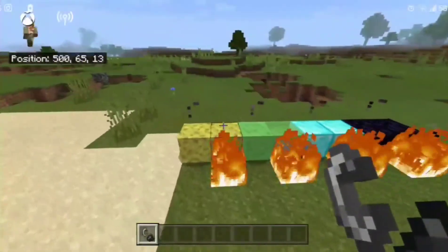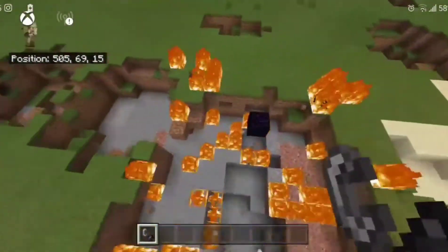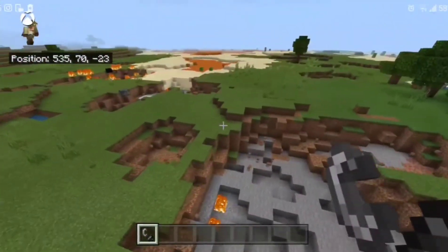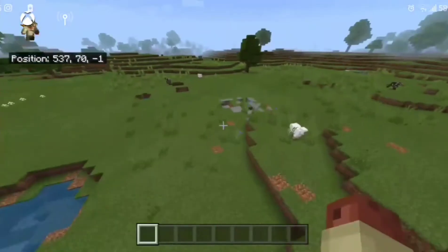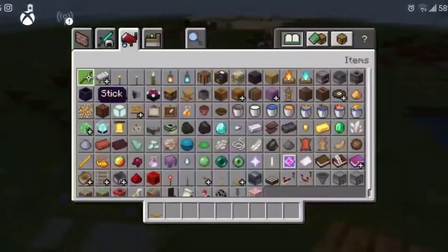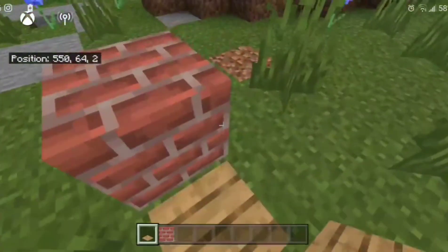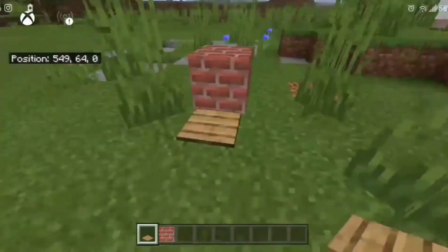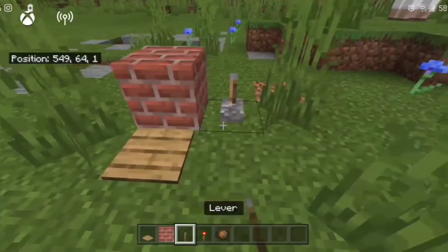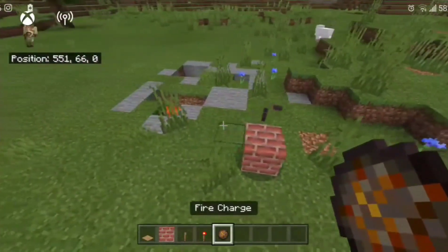Lighting them up — the explosions are still similar to the others, still causing huge blasts. Now I'm wondering if you can activate these with redstone. Trying a pressure plate — doesn't work. Trying a lever — doesn't work either. It seems the only way to light them up is with fire.